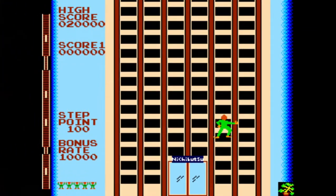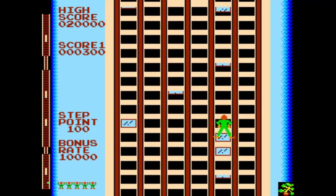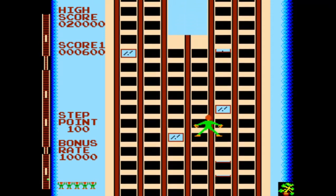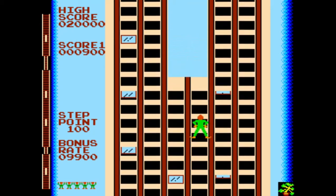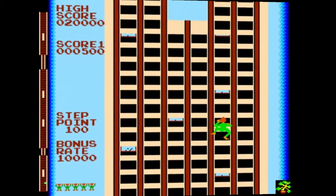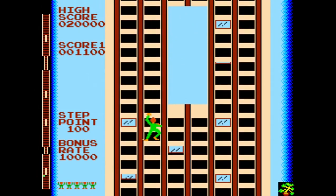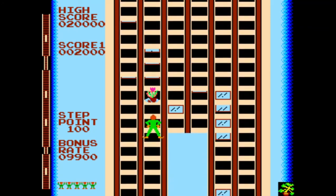To climb the building, you can either use the one-level-at-a-time method by lifting one arm to the next window, then lifting the opposing arm, and pulling both joysticks down to pull yourself up. Climbing this way is slow and deliberate and gives slightly more control, but scores will be lower because it takes longer. The faster way is the hand-over-hand method, where you lift one arm, pull down on that arm, then lift the other arm and continue climbing at a faster rate.